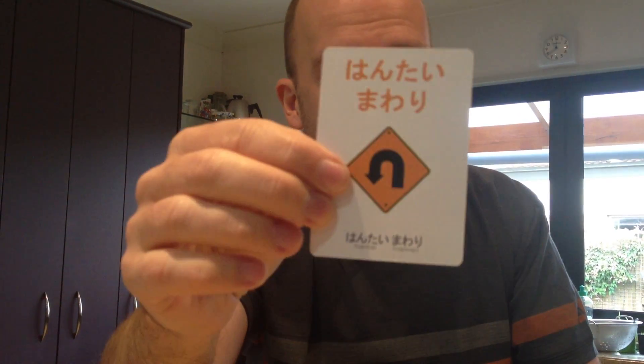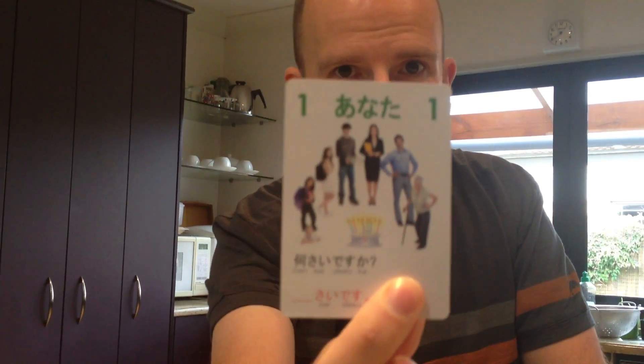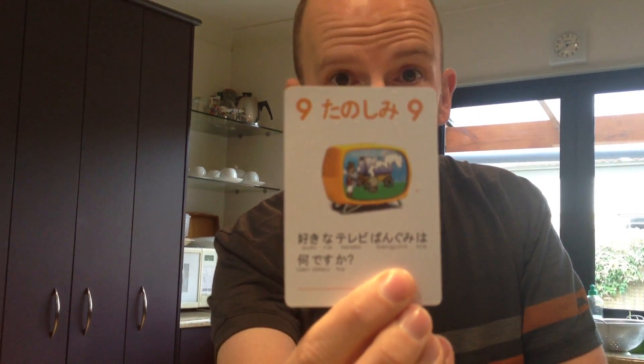There are cards for a game called hantai moari, which means turn around when you're playing the game. There's things about weather on there, which is pretty cool. There's nansai desuka — basic questions asking about yourself. There's also things like tanoshimi, so sports and hobbies and stuff. Where do you live? All sorts of stuff.